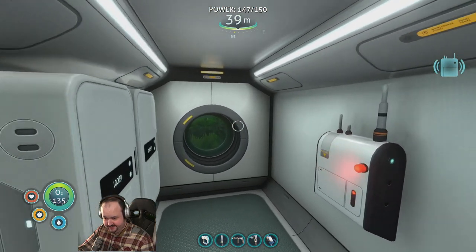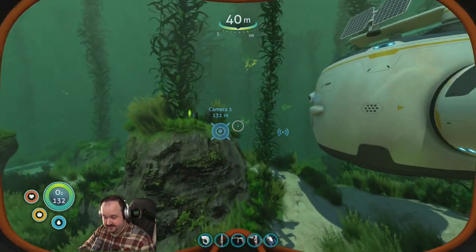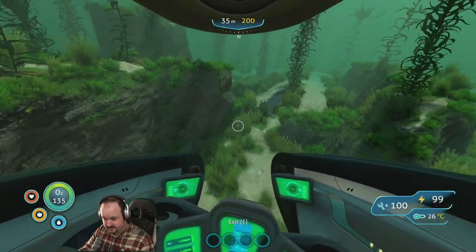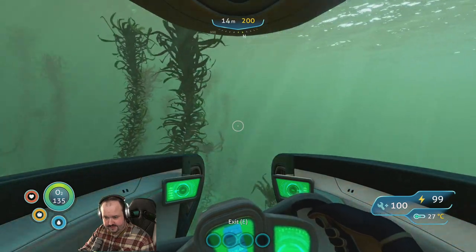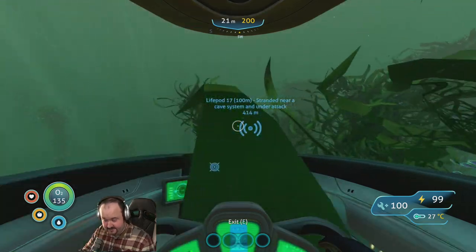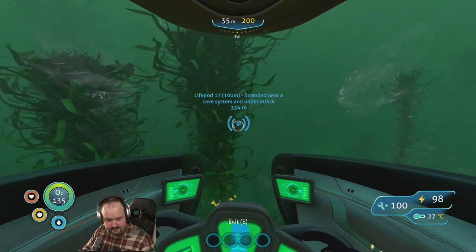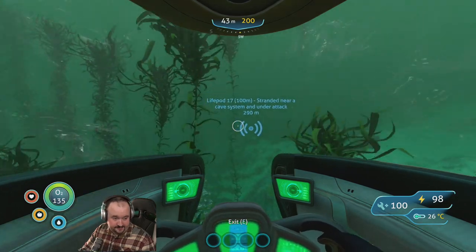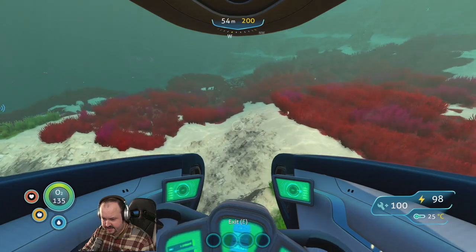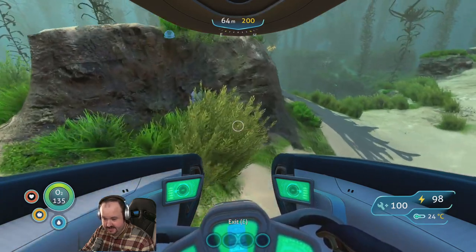All right, let's head out of here. We want to head towards the wreckage — let's head over that way, see what we can find. Actually let's do the distress signal first. Turn to your cave system and under attack — that's not far away. We don't have any mods installed. None of the mods seem that great — very minor stuff, nothing crazy. I guess the engine's not very moddable.